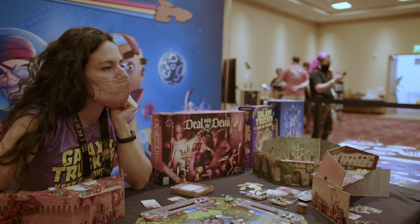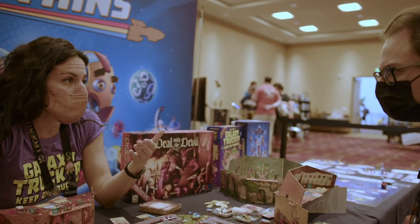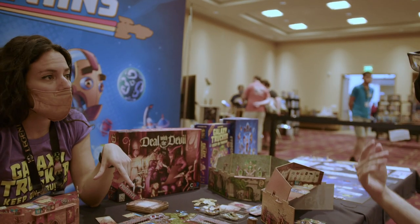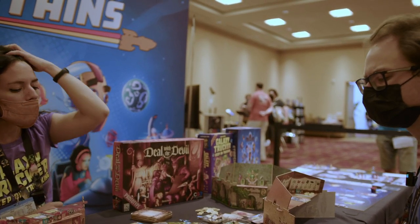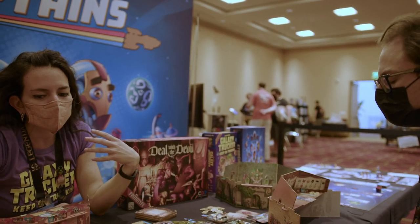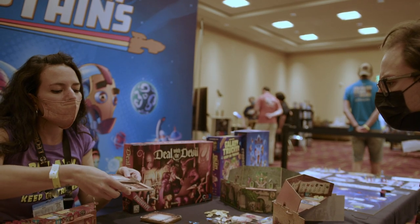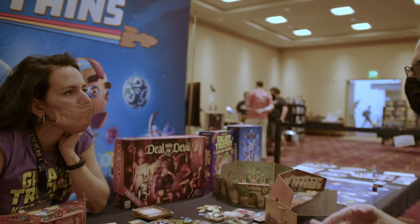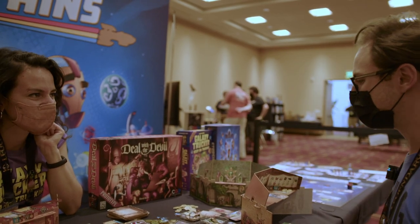If a player is accused during a witch trial, they can choose to show their soul fragments. If they do have all three fragments, they're rewarded with angel wings or points. If they choose not to show, they get punished with minus two points. This isn't the main part of the game, but it's important for getting an idea of who you're dealing with, since you take deals knowing the role but not which player it corresponds to — so you try to figure out who's who. Ultimately, it's mainly a Euro game with a little bit of deduction.